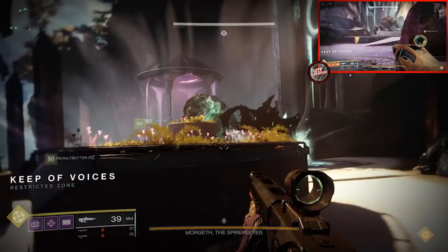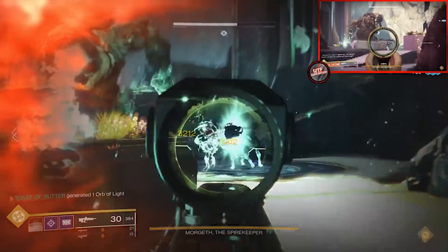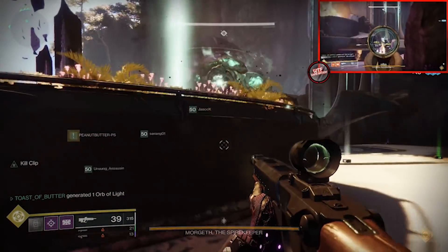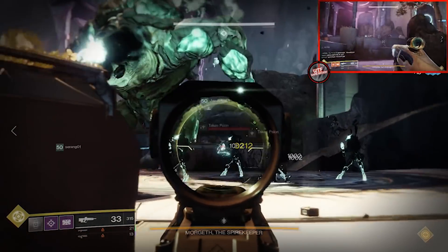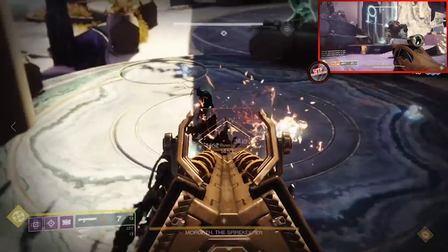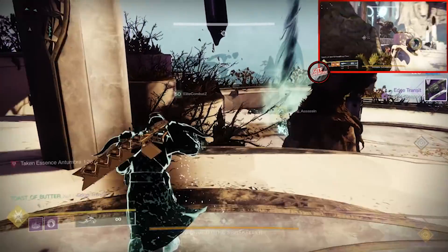Teammates 2 and 3 will be on the left side for add control, and during both waves of Taken Strength they will take one strength each — one assigned to the top and one to the bottom. Teammate 4 takes both Taken Strengths on the right side as soon as they spawn and immediately gets into cover. Since he is the only fireteam member with two Taken Strengths, we know he will be trapped. Have him go behind a tree somewhere safe and easily accessible to be cleansed. After being cleansed, it will be his job to grab the next two that spawn on the right side.